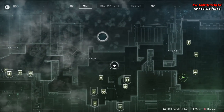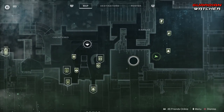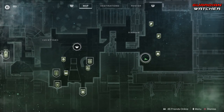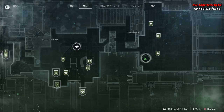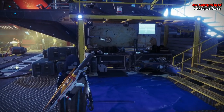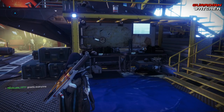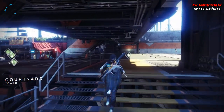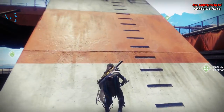There is one thing I forgot to mention while looking at the destination map — somebody is actually missing, and that somebody happens to be our good old friend Cayde-6. We will not be able to get any more treasure maps from Cayde or any other type of maps. Goodbye Cayde.